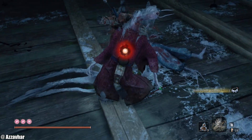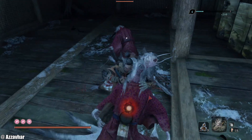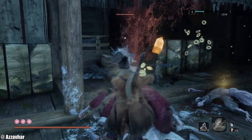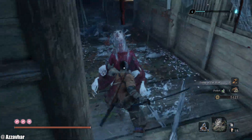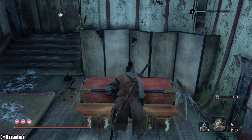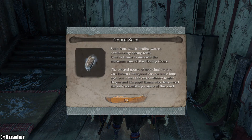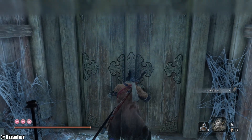Some cheeky nobles in here having a bit of a feast. Just give them the old one-two. Just nobles feasting in the dark. Gourd seed in here — this is really important, definitely grab the Gourd seed.